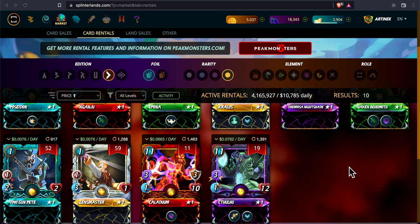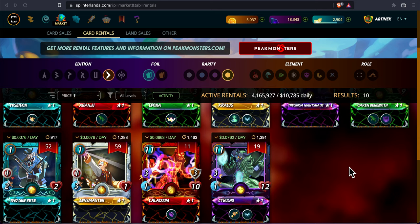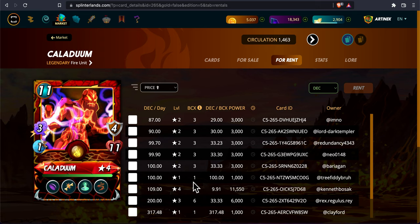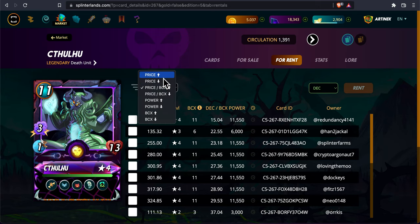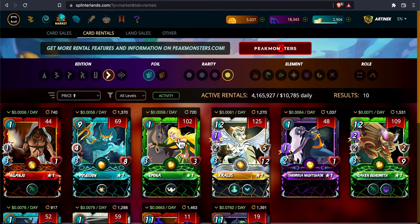Have you ever noticed that the dice legendaries rent for a lot? Even at level one — I noticed this from last season. These two in particular seem to have low inventory. I remember last season seeing Caladium for like 100 DC, and it's happening again this season. You can go in here — some folks got smart and listed level twos at 87.99, but look at this: level one at 100, level one at 317. There's just not a lot of these two cards on the market.